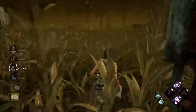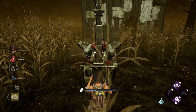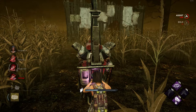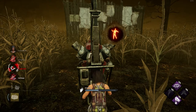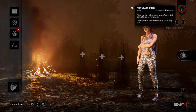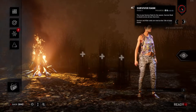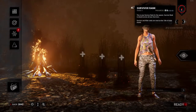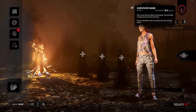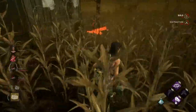The second thing you need to understand is how the emblems combine together to determine whether you ranked up. As you can see here, this is an example of rank progress. There are five dots — what we call pips. At this current rank it requires five pips to go to the next rank.